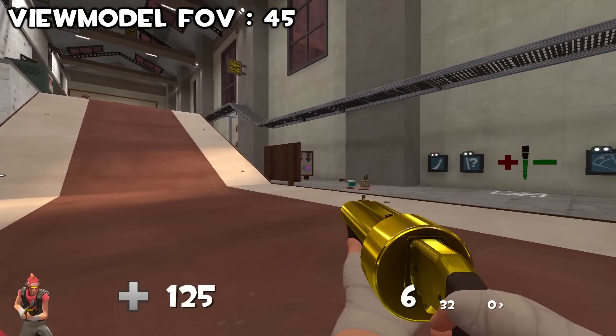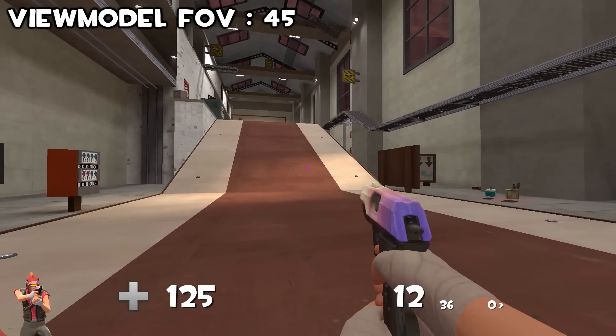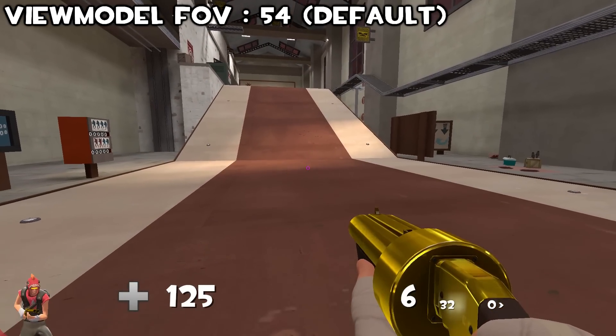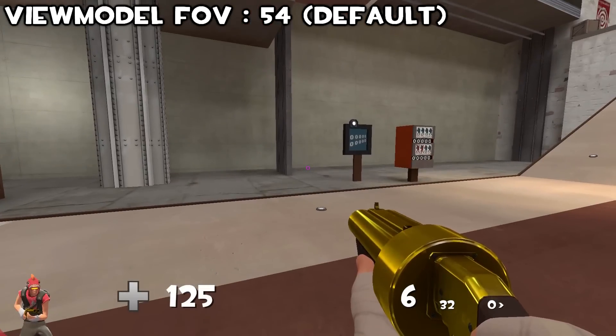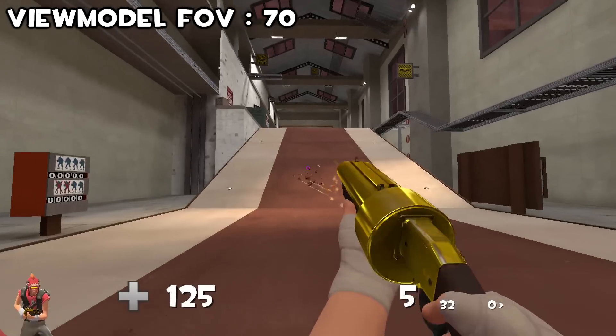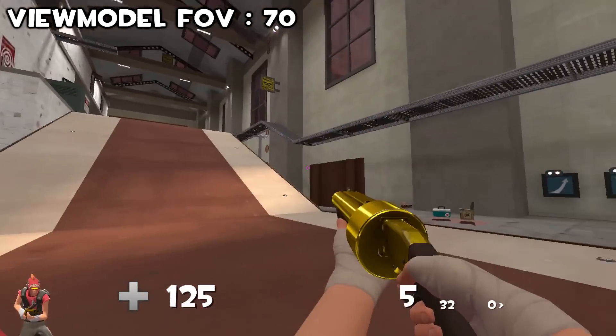One thing I see a lot of new players struggling with is their view model FOV and their general FOV. View model FOV is how far away the gun is from your face. I like to play it at around 80 to 90 generally, but some people prefer it closer to them or even further away.